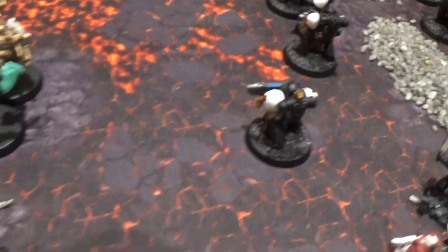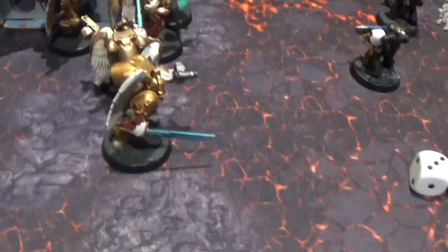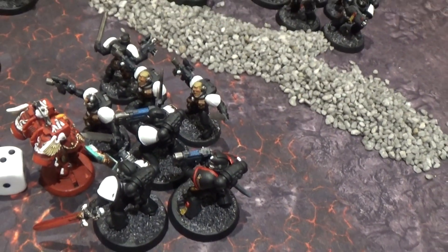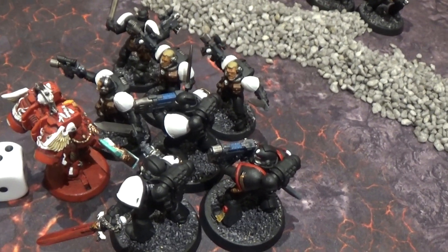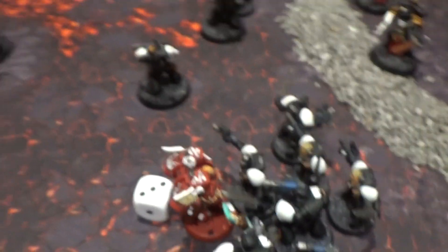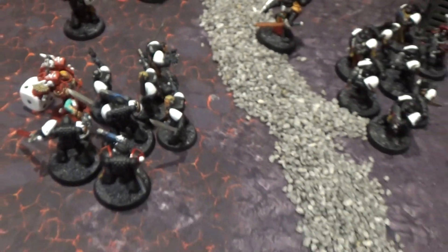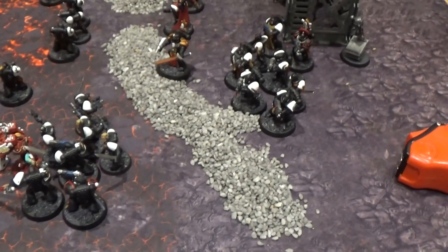The Sanguinary Guard charged in and chopped apart the squad, leaving one plasma guy in feel no pain and fearless range — so he's not running anywhere. My Smash Captain moved out twelve inches and charged into another squad, fluffed his wounds despite good hits, and only killed three. But the four-damage Thunder Hammer with the warlord trait bonus meant the feel no pain just couldn't save them — Tim couldn't cope with it. It's not uncommon for him to get three five-ups in a feel no pain roll, but when you put twenty attacks on a squad a couple are going to survive. It's really powerful. If I was Death Guard I'd be absolutely raging — the only benefit you'd have now is toughness five. Get your five-up feel no pains and the command points to make sure they go off.